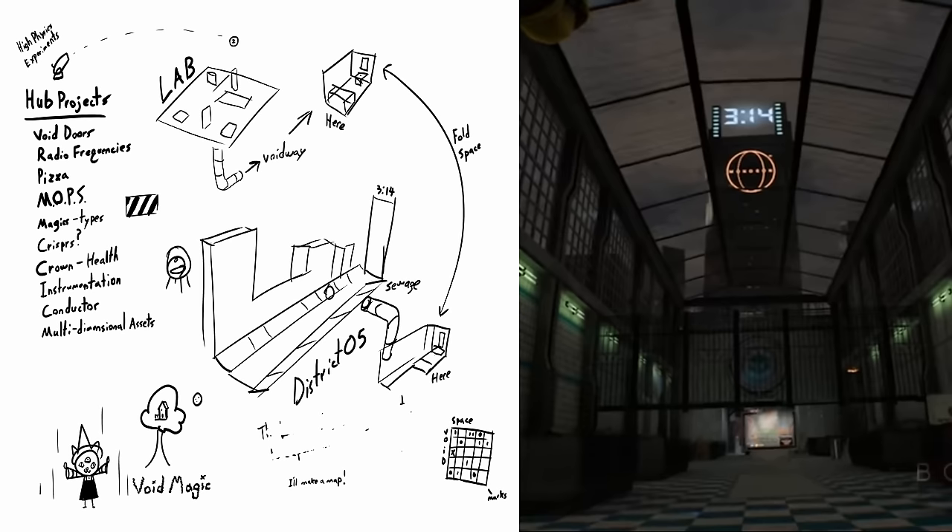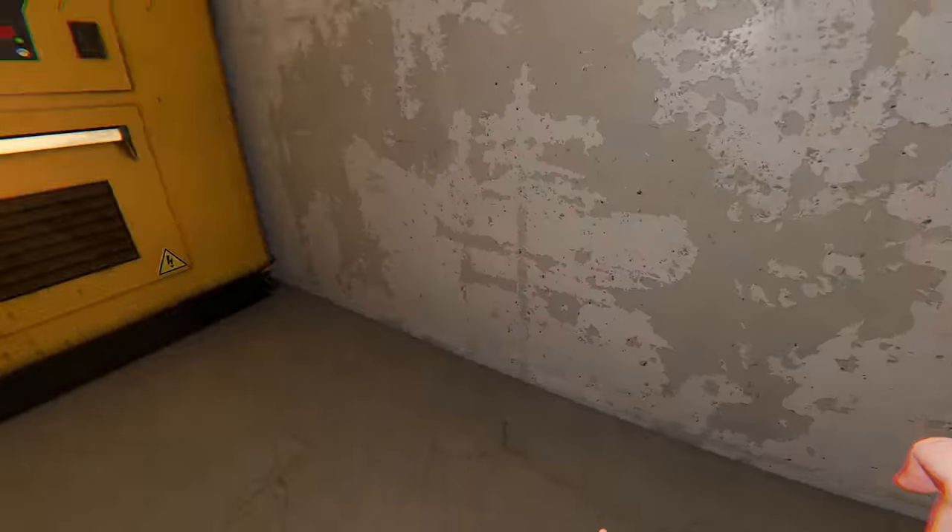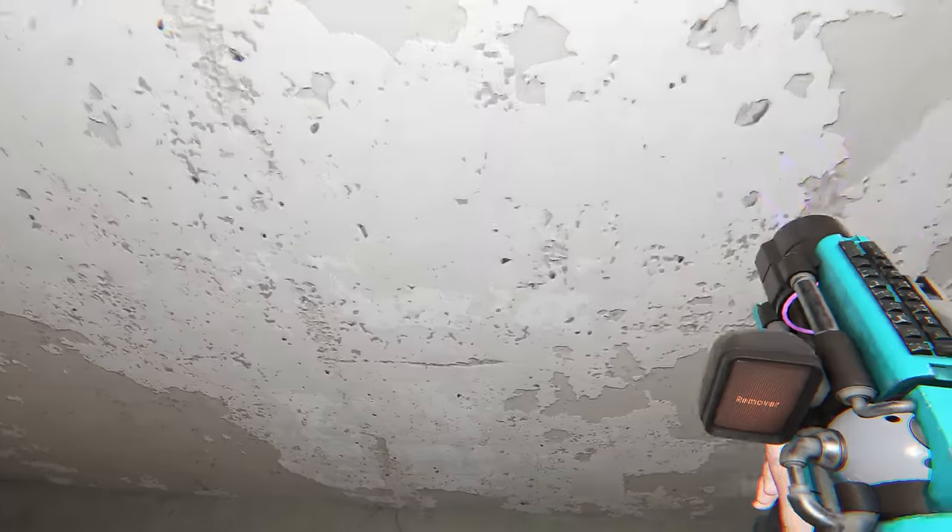3:14 is a common time in Boneworks — you'll notice it in the Boneworks level, Central Station, on the clock tower. It's also coincidentally the number for pi. I found a button on the wall but couldn't really work out what it does. I then left the room and headed towards the next level.